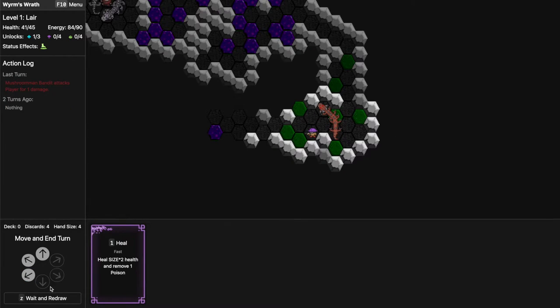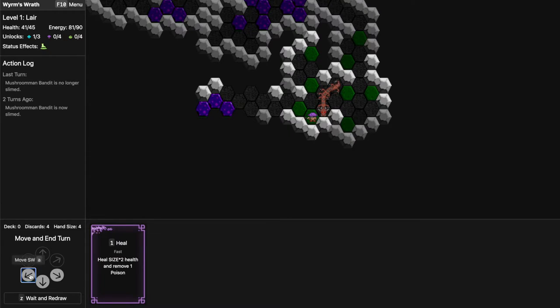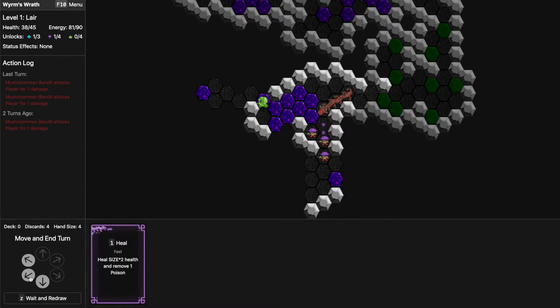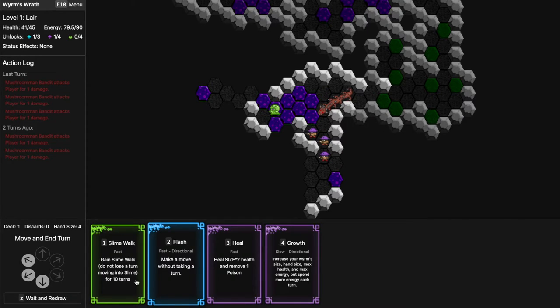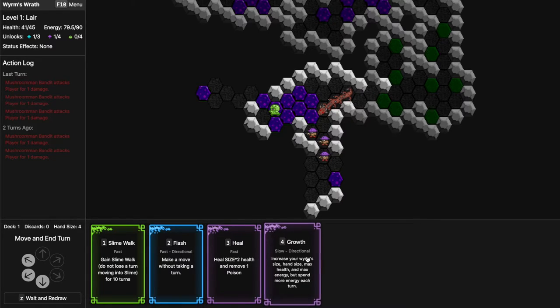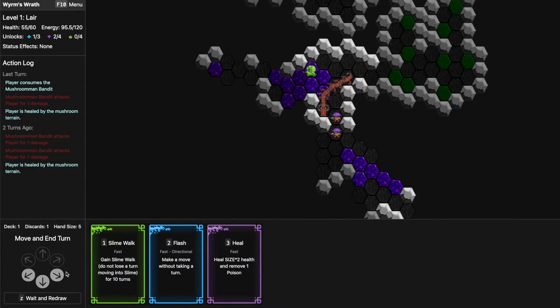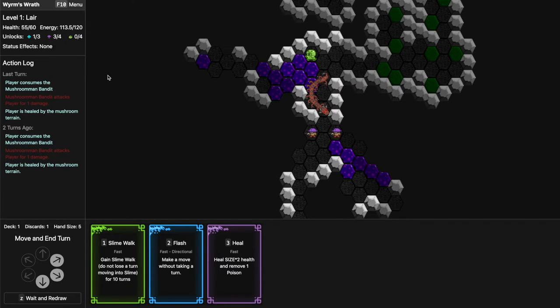I see a lot of green terrain in here so Slime Walk seems good to start chasing our friend and eat them. That's a lot of mushroom heads! I don't want to waste my energy — maybe this is a good time to grow. I heal because it's fast and free. I grow — and my hand size was too small to get the Growth every time. But the Growth is here so I grow and start eating everything. Now I spend 2 energy per turn so I only have 60 turns.